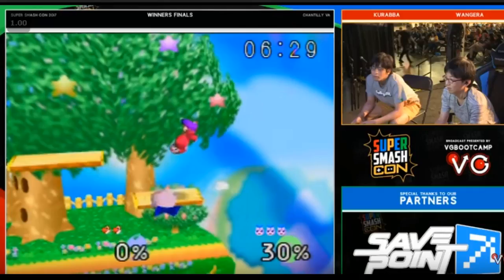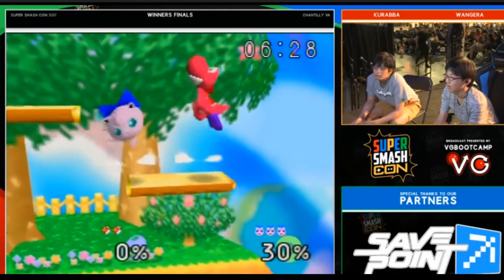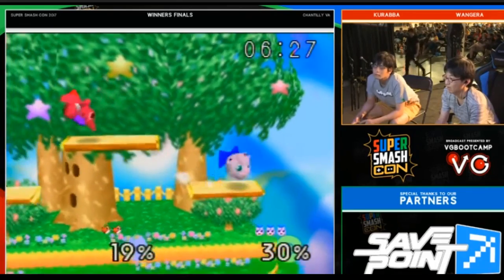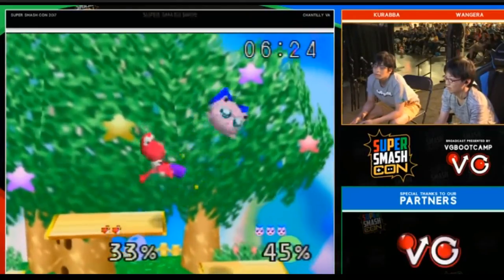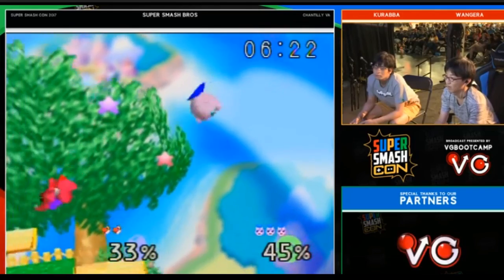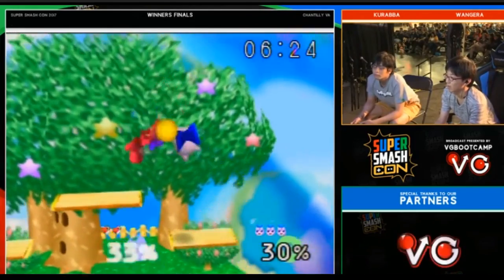You can attack Yoshi first, but it's pretty risky. In this example, you'll see Jiggly coming up with an up air and actually getting the hit, but that won't happen every time. Usually Jiggly comes down, hits, and Yoshi counters. That's what will happen a lot of times, and that can give Yoshi an easy combo by just countering everything you do.